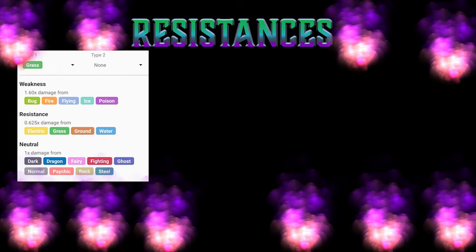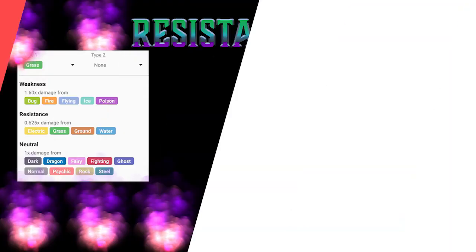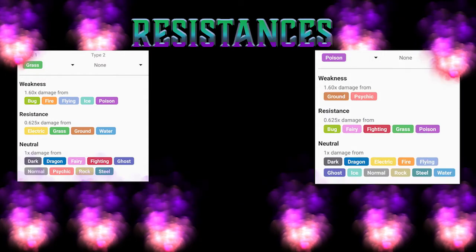Grass type is going to be weak to bug, fire, flying, ice, and poison. Resisting electric, grass, ground, and water. So that helps you out against Alolan Raichus, against other grass types, against Azu and water types. On the poison side, your poison side is going to have a weakness to ground and psychic, and a resistance to bug, fairy, fighting, grass, and poison.